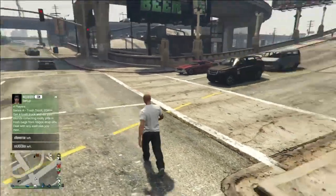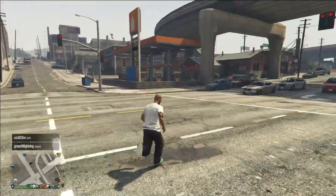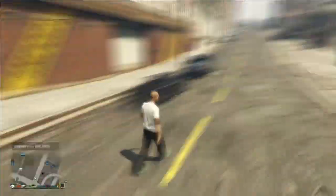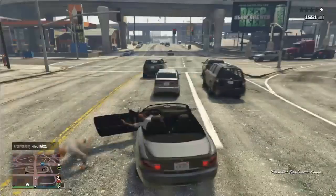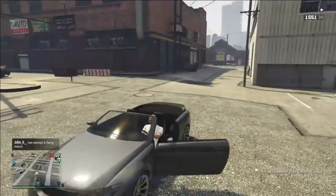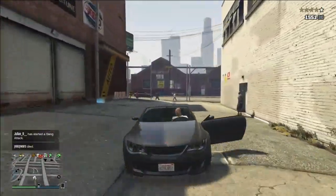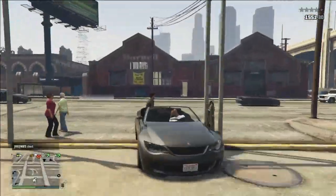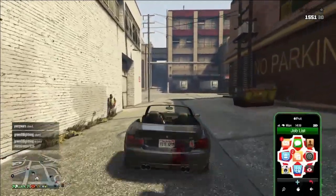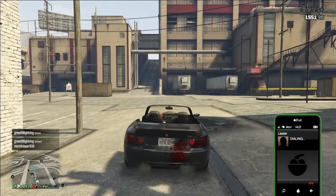I'm just going to run around now and look for a car to duplicate — something with a little bit of value to it. Sentinel XSes, Schwartzers, Xenon Cabriolets — there's quite a few cars out there worth the money. My Bati Penumbras as well, they pay off about 195,000 when they're done, so they're worth using. Anyway, got myself a nice little car, it's worth a few bob. Broken the door off — going to do the door test now as per usual.